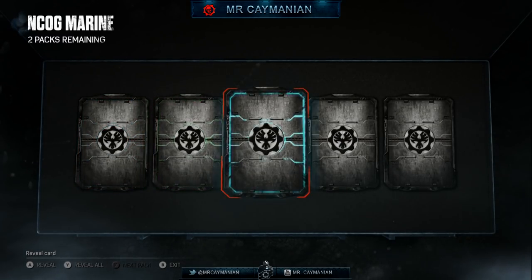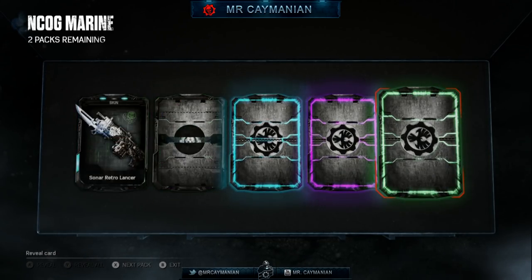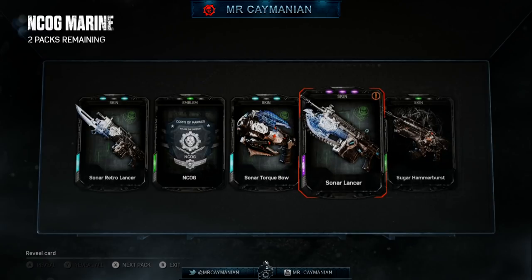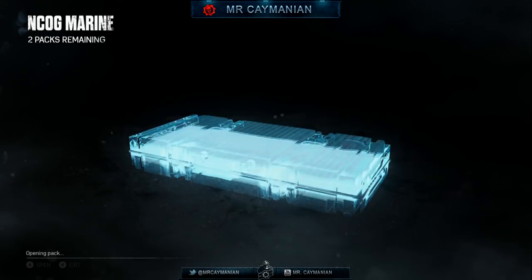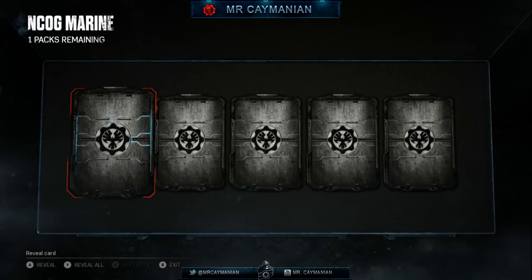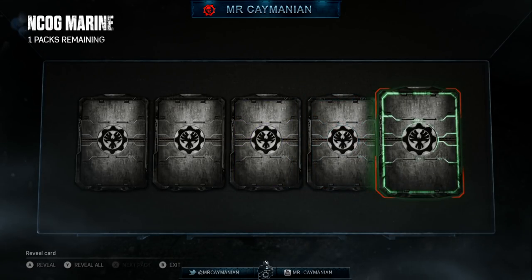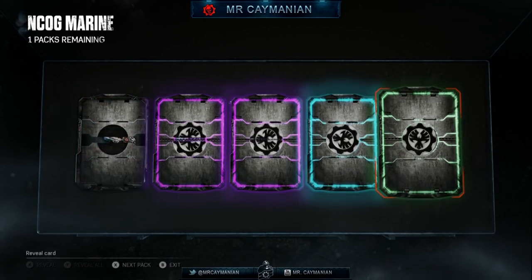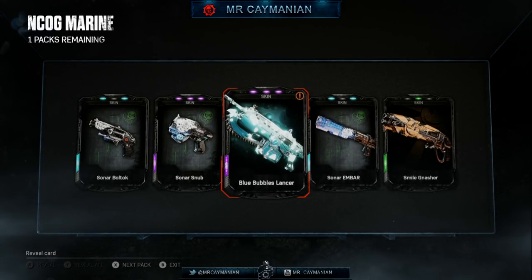Blue, green, blue, purple — the legendaries or the characters. We got the Lancer — I think that's the full weapon skin set right there. Not sure if we got the pistols yet, I'll double check. Blue, purple, purple, blue, green — the last pack definitely needs to have the characters. And we get a base game item again.